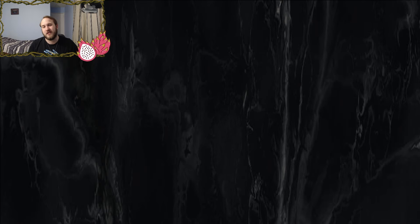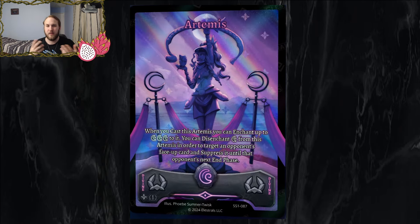There are going to be some extra lunar cards as part of the Daybreak meta to throw a wrench into everybody's deck building — because that wasn't already complicated enough. Let's jump into the cards. We'll start with the divine rune, Artemis: a 1-cost lunar, you can add three to it same as any other divine rune, and you can disenchant lunar from it to target an opponent's face-up card and suppress it until that opponent's next end phase.